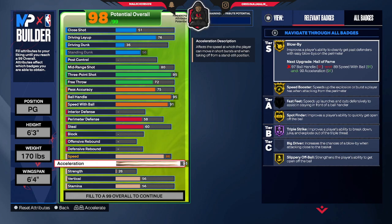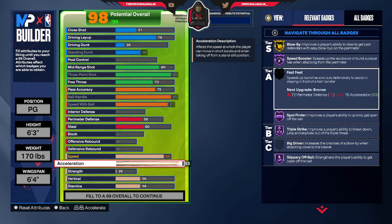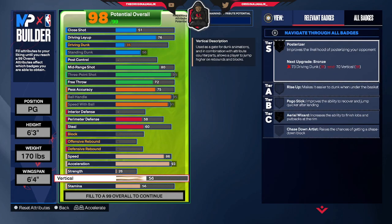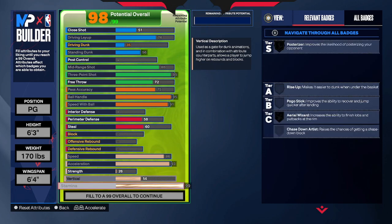86 speed, 93 acceleration. Now we got a half speed booster. Vertical, keep that at 56, leave it alone. Stamina, we go 99. And this should cap off our build right here. Now we get half handles for days.